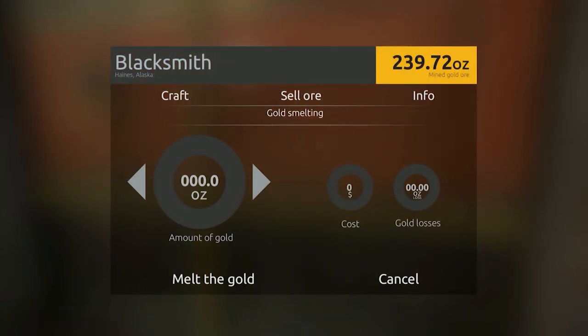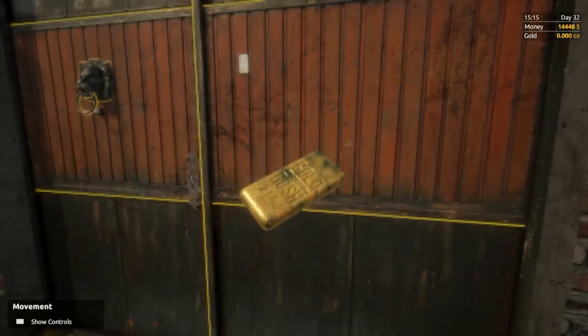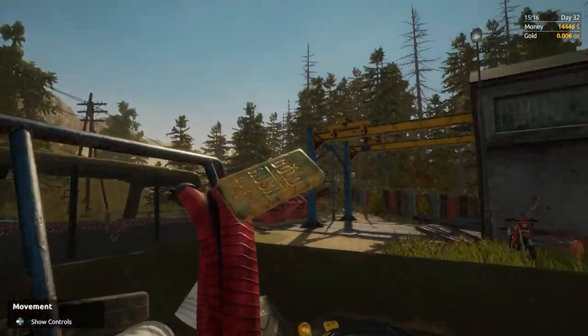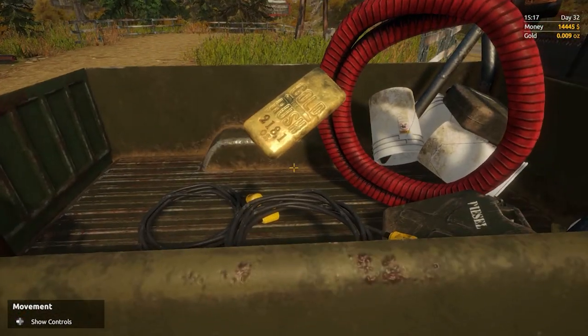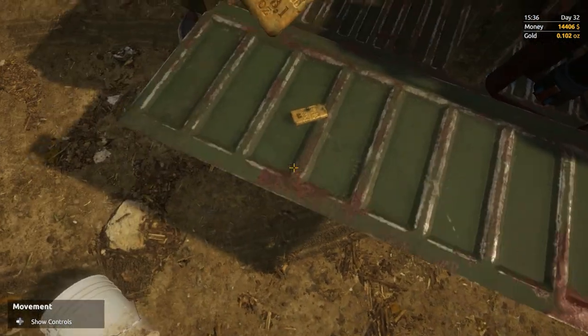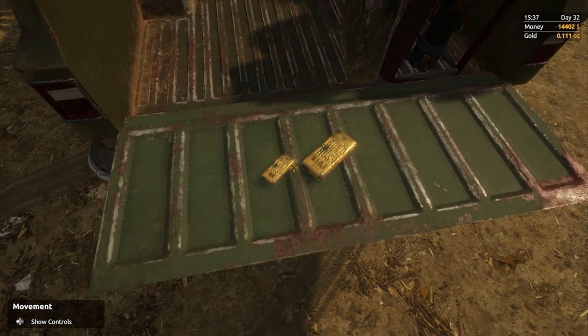We're over here at the blacksmith. We're going to craft it into a gold bar — 239.7 ounces. We're going to lose 21 ounces and it's going to cost us $2,398 to melt the gold. Let's do that. I think this bar is bigger — I've got the other bar somewhere. They've changed it so the bars get bigger, which is pretty cool — look at it, even shaking.